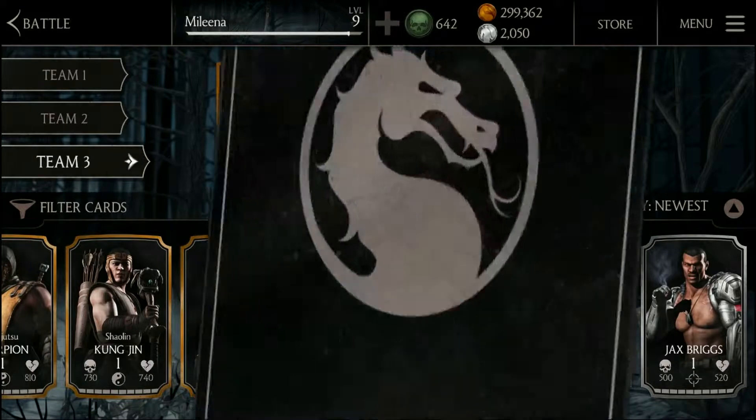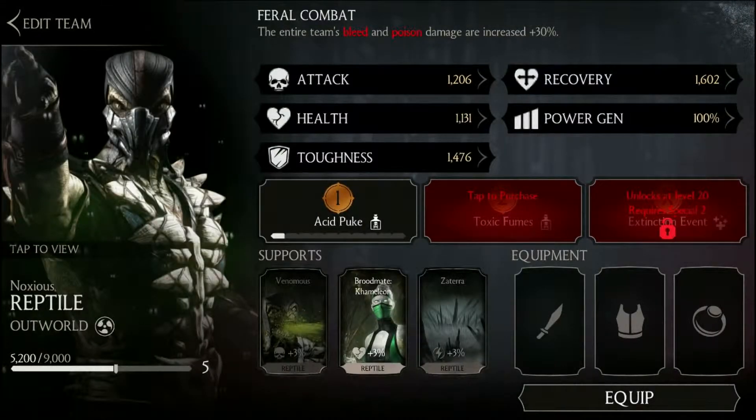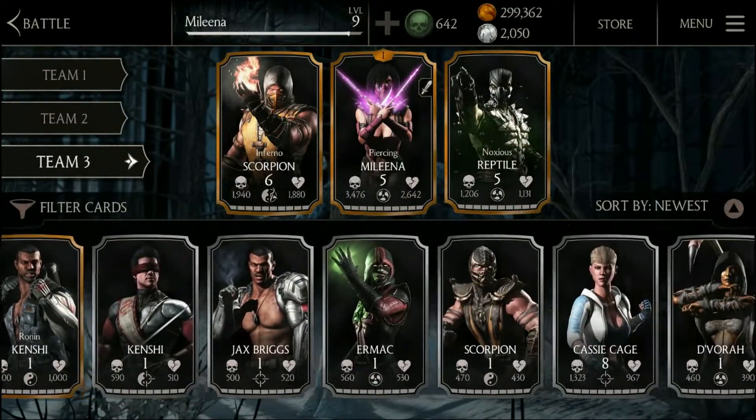Team up Molina with fellow Outworlder Noxious Reptile. His passive increases the entire team's bleed and poison damage by 30%, highlighting Molina's most powerful ability.